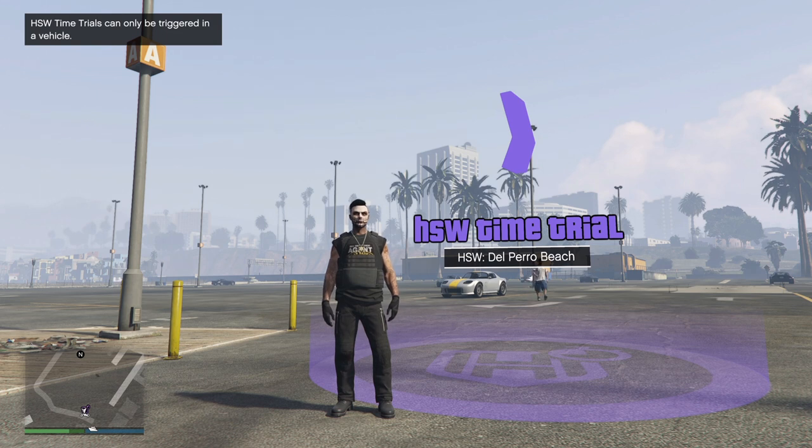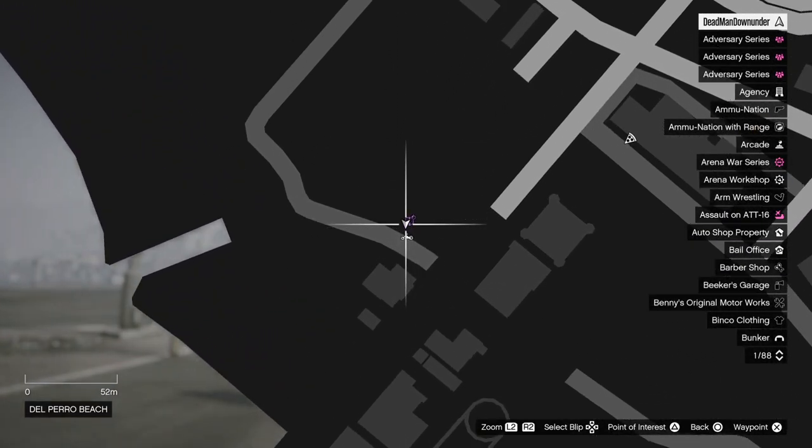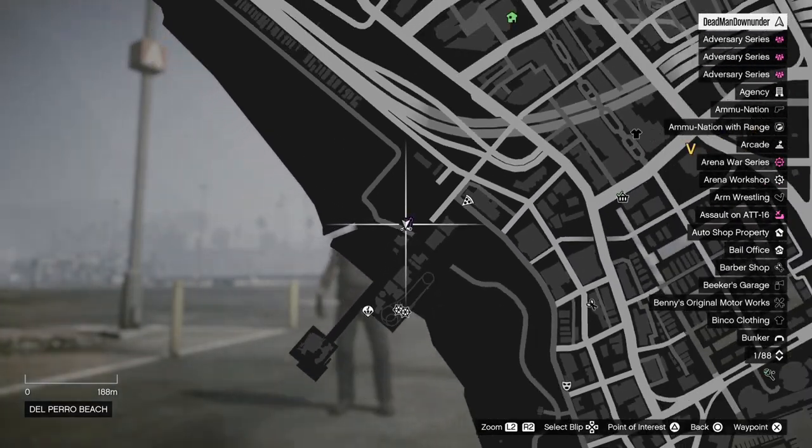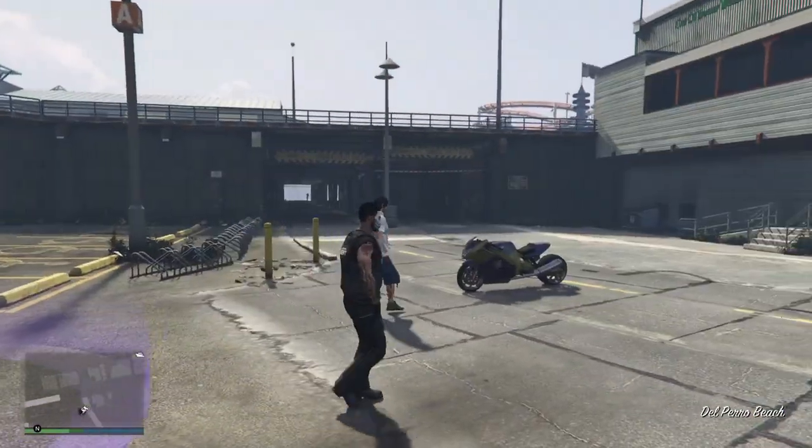In this video I'm going to show you how to make $350,000 with the weekly time trial, starting off with the HSW time trial located down here at Del Perro Beach. Now this is only available for PS5 and Xbox Series X and S. I like to use the Hakuchu Drag.